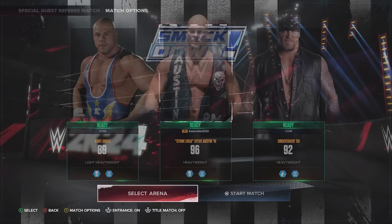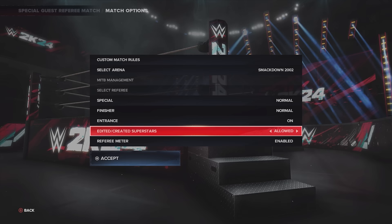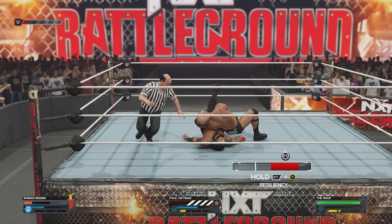In the options menu when setting up any referee match, you can customize all match options. The key one is the Referee Meter — you can enable or disable it. If you enable it, you're playing it more clean within the rules. If you disable it, the HUD is gone and you can do anything without worrying about ejections or a referee coming down and interfering. You still have all the functionality — rope breaks, quick counts, pins, count outs, warnings — but without that meter filling up.